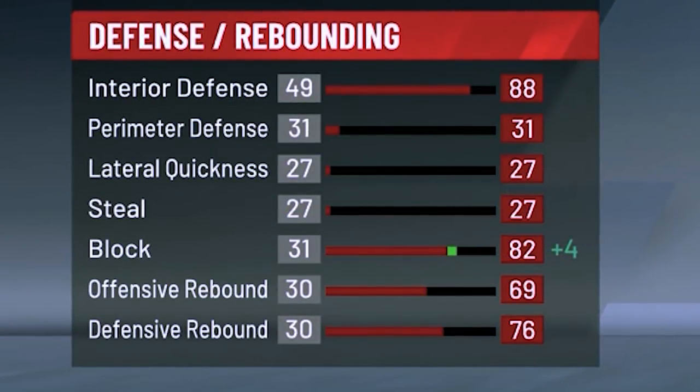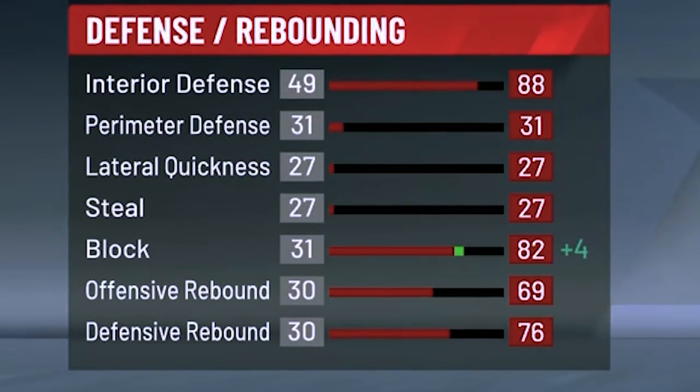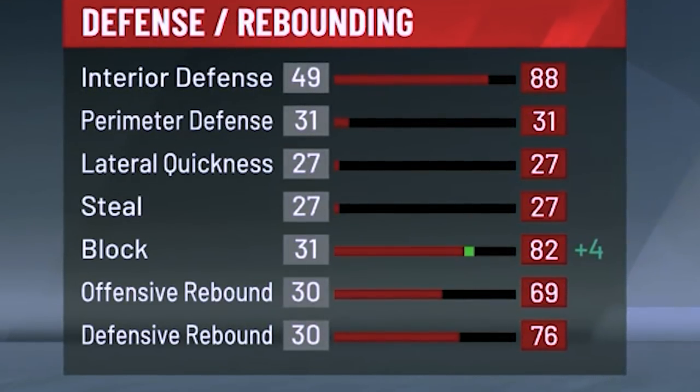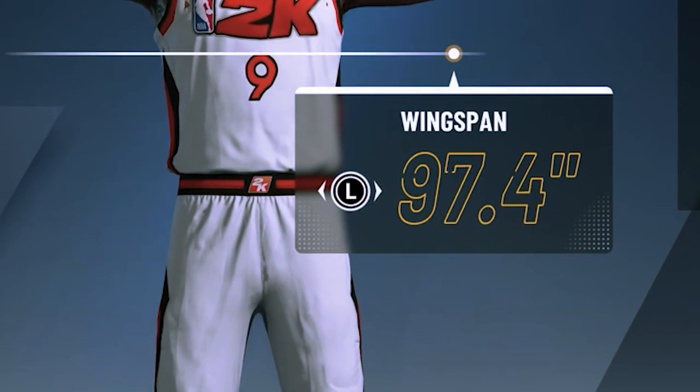The interior defense is probably my favorite part about this build because it can hang with any build in the paint. We got 88 interior defense, 82 block, 69 offensive rebound, and 76 defensive rebound. We don't really care about the steal, lateral quickness, or perimeter because when I'm guarding somebody in the paint, I'm just using Moving Truck and doing my best to make them miss.